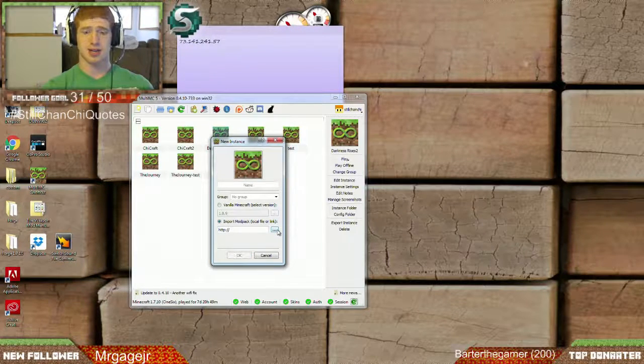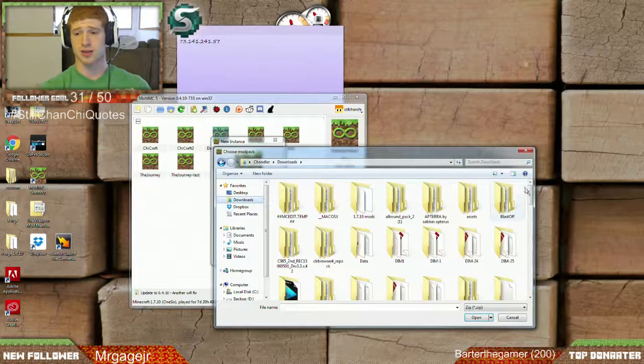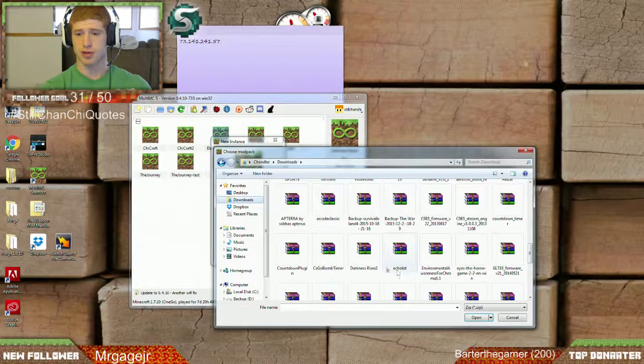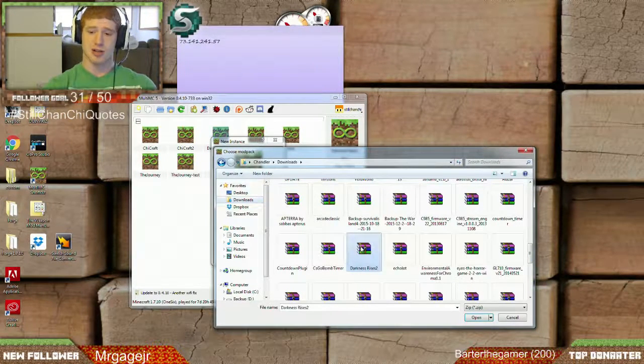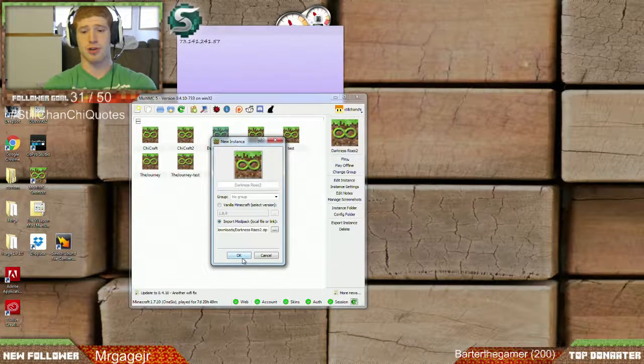When you do that, you can click your little dots right here. You're going to have to go to your downloads and then scroll all the way down to what will be called Darkness Rises 2. All you have to do is click that, click Open, and then just name it to whatever you want.